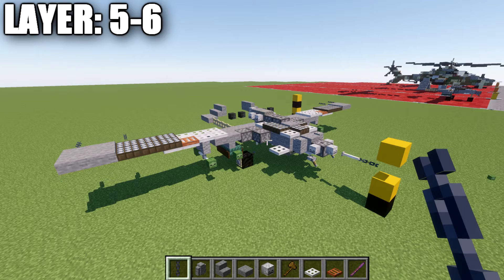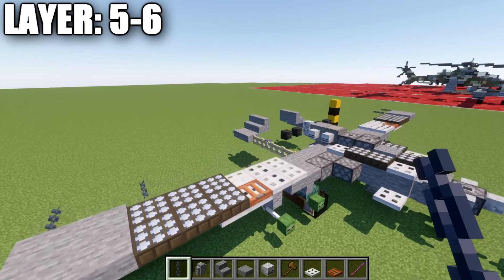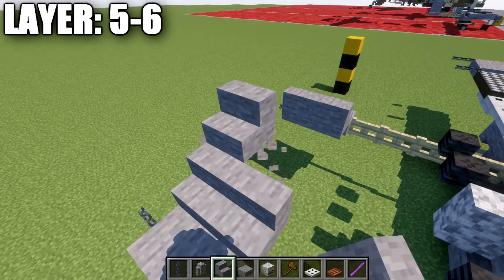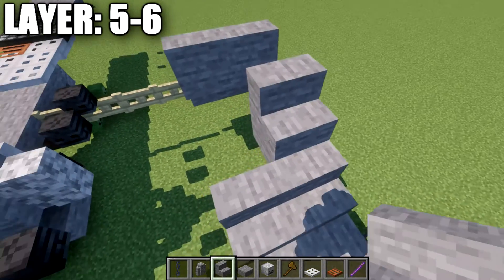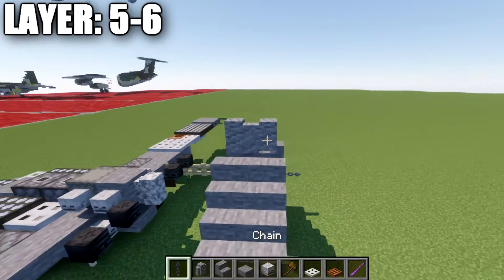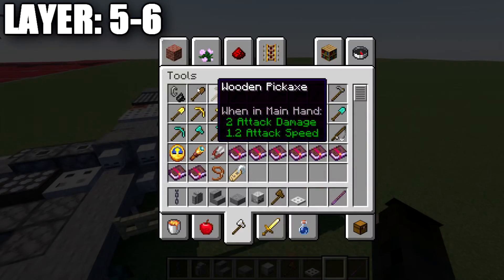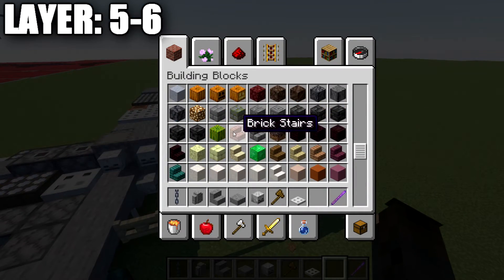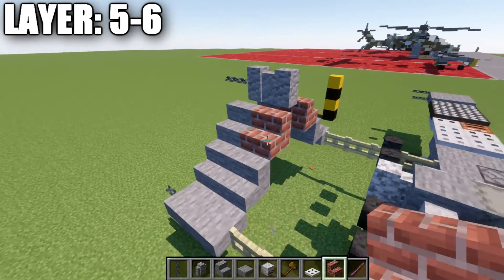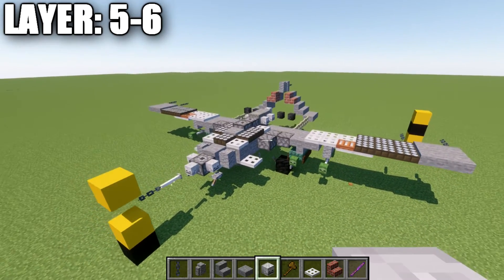Moving into our final layers — five and six are real simple. We're just going to go back to our vertical stabilizers and continue the pattern of having our stairs go up, same thing on the other side. At the very top, place down two andesite walls that meet together, and then a chain that goes back from that wall toward the rear. If you do want to add the Turkish Air Force symbol on the side of the aircraft, you're more than welcome to by placing down a brick stair instead of a stone stair. You could also swap those out for Ukrainian colors if you want to make this more of a Ukrainian-based drone.